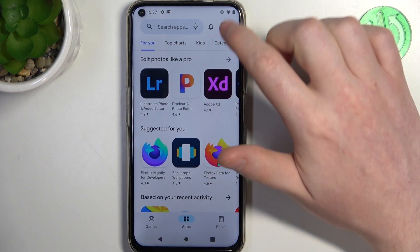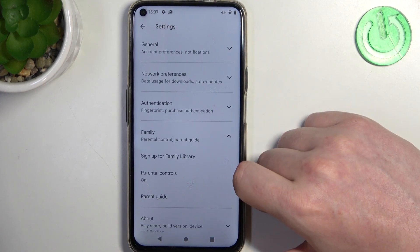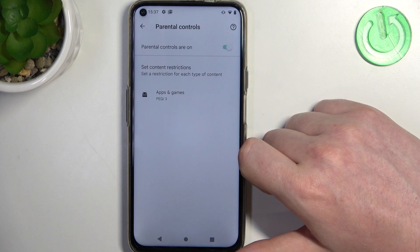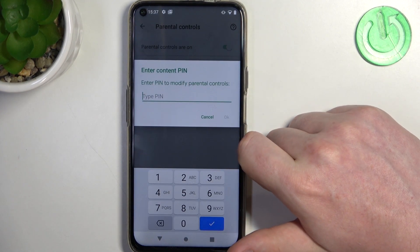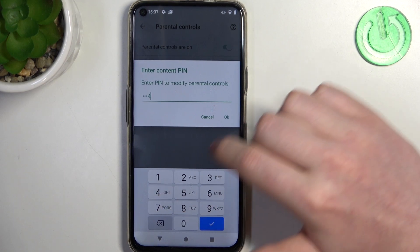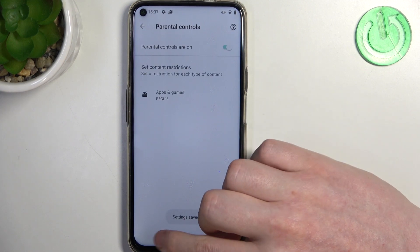To fix this, go back, click on your profile picture, head on to your settings and enter family. Now select parental controls and here you can either disable parental controls entirely or enter apps and games, insert your pin code and increase the rating to at least 16. Make sure to save those settings afterwards.